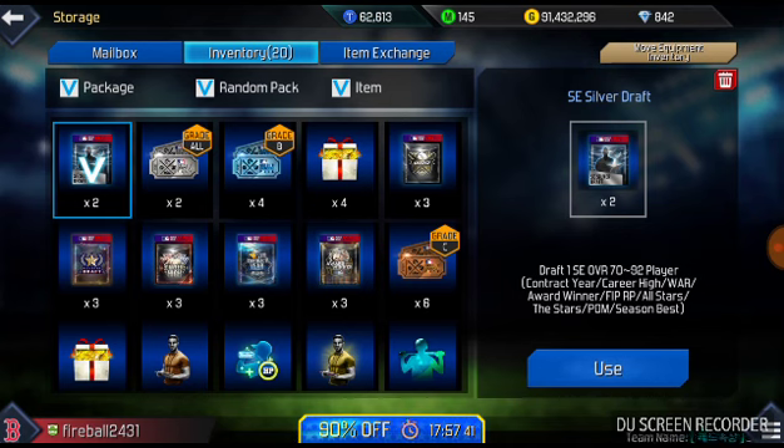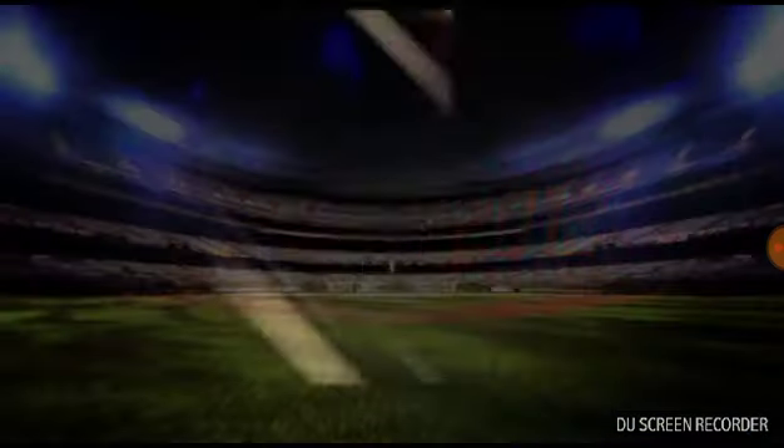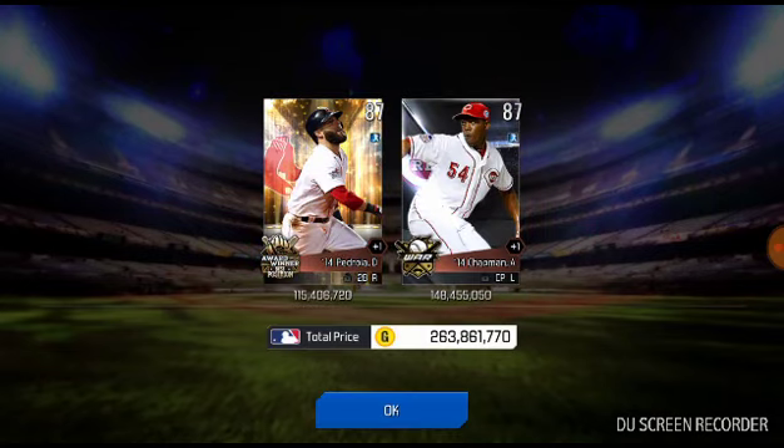So we got two silver drafts — hopefully we can get some more pretty decent pulls out of these two. And we get two 87s with Aroldis Chapman and Dustin Bajoria.